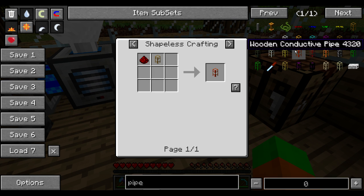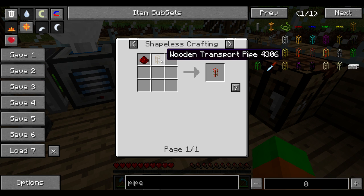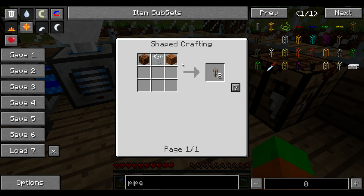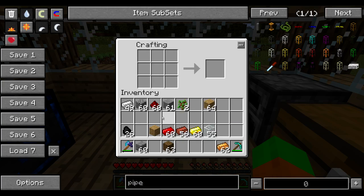We're going to use wooden conductive pipes and golden conductive pipes. The wooden conductive pipes require redstone combined with a wooden transport pipe, which in turn requires glass and any type of wood — the ore dictionary changes the recipe, so any type of wood and glass will give you eight. Each one of them I'm going to combine with redstone to change them to conductive pipes.